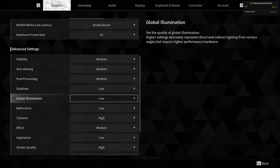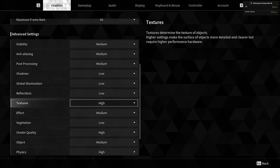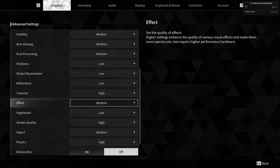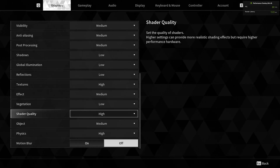Global Illumination — I don't think that's really important for me, the lighting. Reflections: low. Textures: high. Effect: medium. Vegetation: put that at low. Shader Quality should be high.